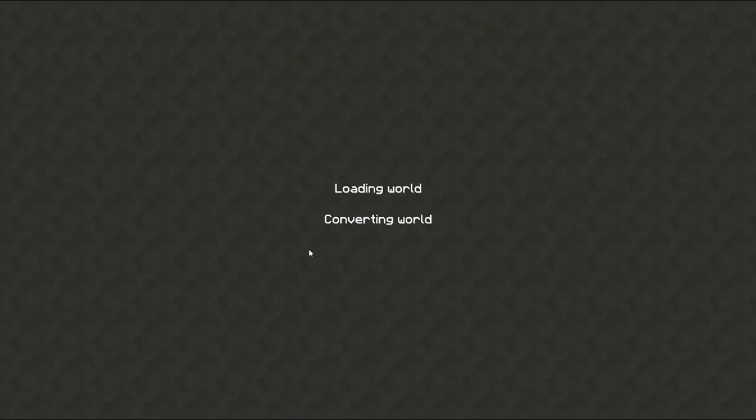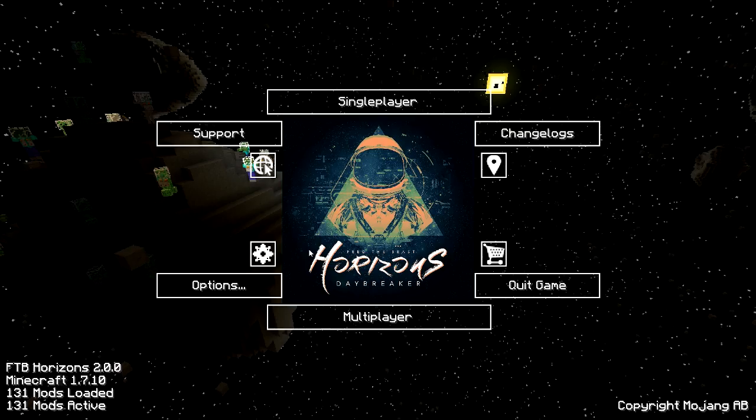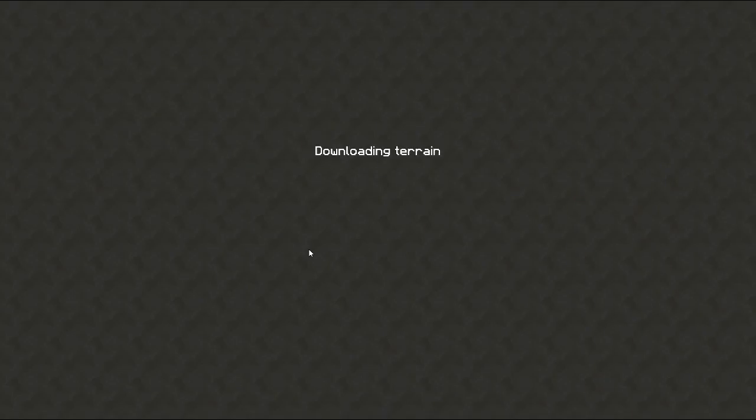This is a pack you can get on the FTB launcher — it's in the main pack tab, the ones that FTB created. This pack is mainly based around mods that aren't as popular, or mods that are in other packs but people don't play with. It includes some really nice mods that make you get out of your comfort zone. And this is a very optimized pack, by the way.